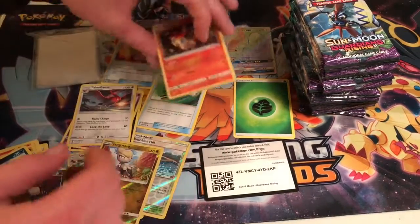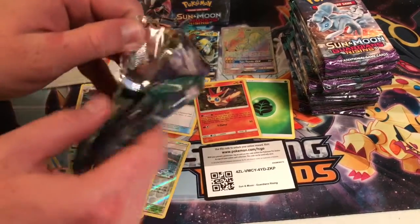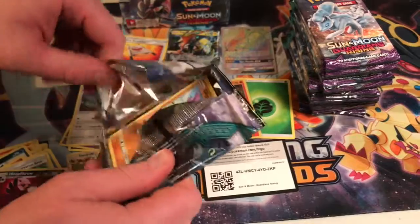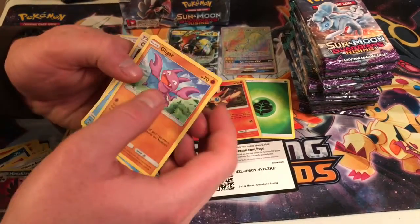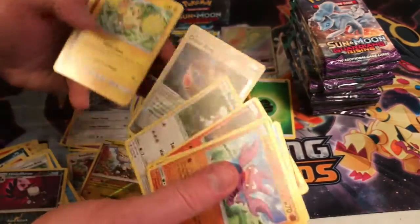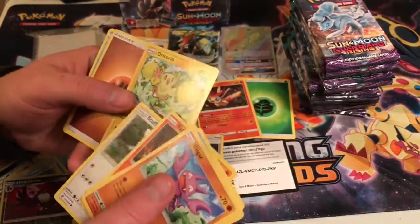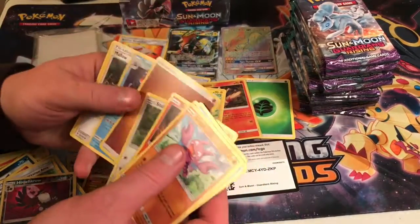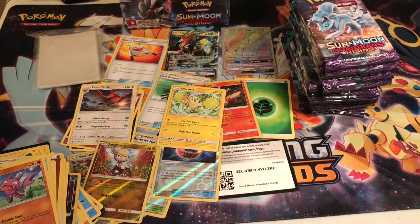So that goes there. It's my closet again — I'm going to tell them we're not here, because we need another pack. A reverse Choice Band and an Oricorio, which is one of the hardest Oricorio forms to get. So there we go, got that for y'all. And bam. Alright. Go blast noise.